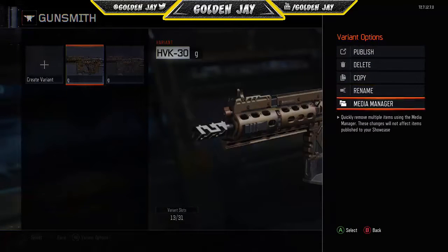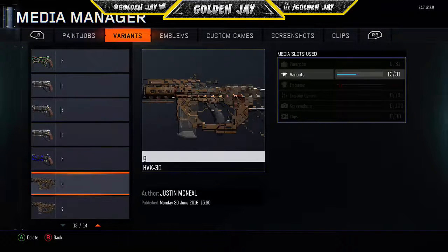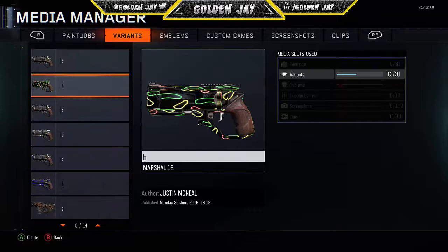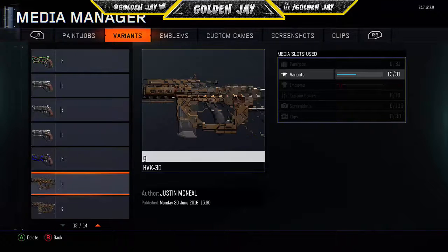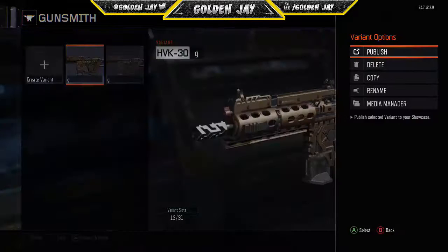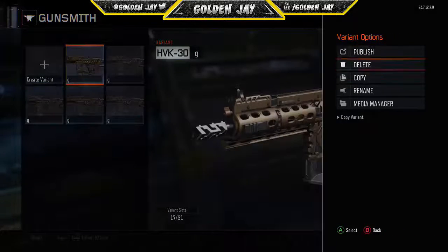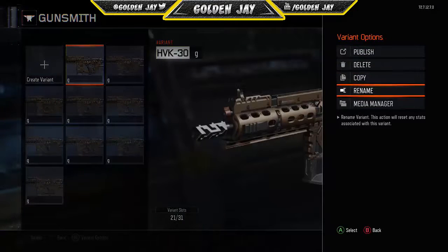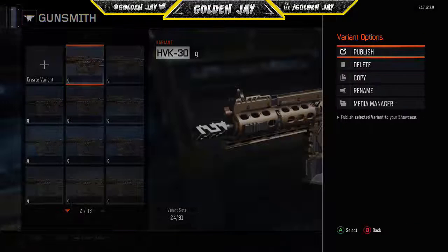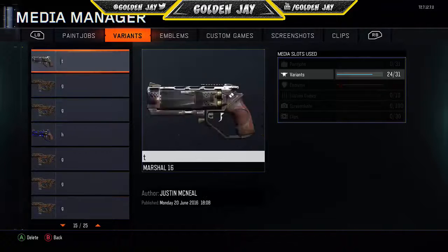From here, press Start and go to your Media Manager. It should show the Havoc, then the two Marshals, then the Havoc again. If you've done the glitch before it may look different, but all you need to do is keep copying the Havoc variant over and over — a bunch of times. You can see the variant slots counter down there; it says 31. If you have other weapon variants you like, you may need to delete them to free up space.